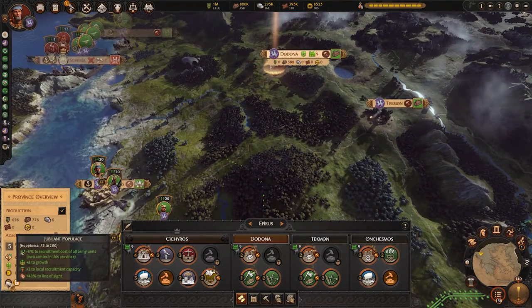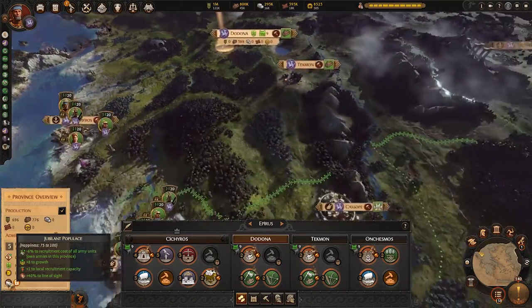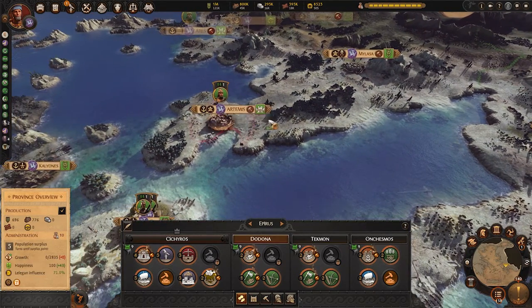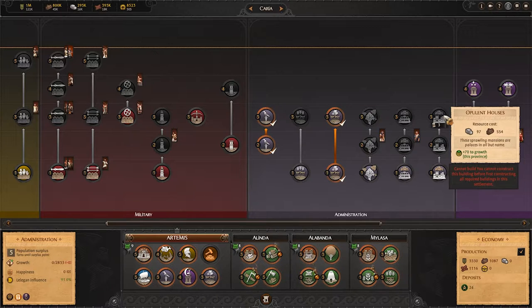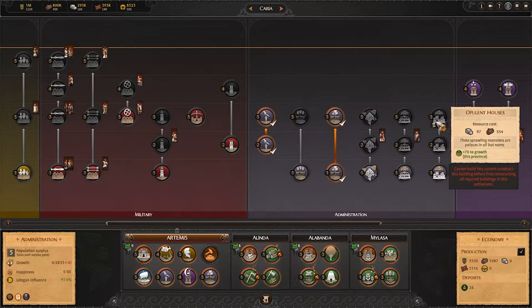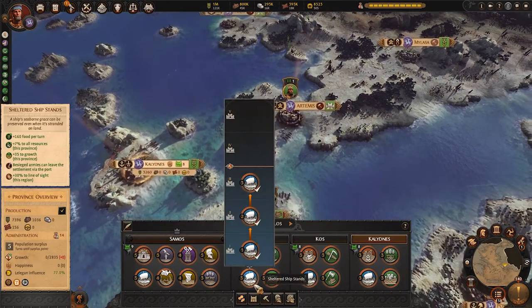With 100 happiness, the benefit is lower recruitment costs, increased local recruitment capacity, and a bit more growth. Growth gets kind of crazy once you start maximizing the gods, so it's not necessarily something you prioritize. However, recruitment cost and local recruitment capacity are really essential for places you want to recruit units. The building line you want to rush is the Opulent Houses line, because it gives a lot of growth and is really important for building up your commanderies as fast as possible.